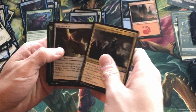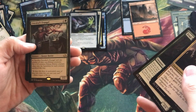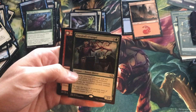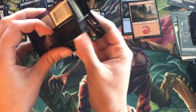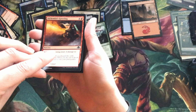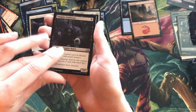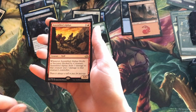Here's our uncommons — this is pack five. Emrakul's Evangel — pretty interesting art there, he's starting to grow some arms. Pack number six — rare is Assembled Alphas — really cool sounding card name, unfortunately nothing special.